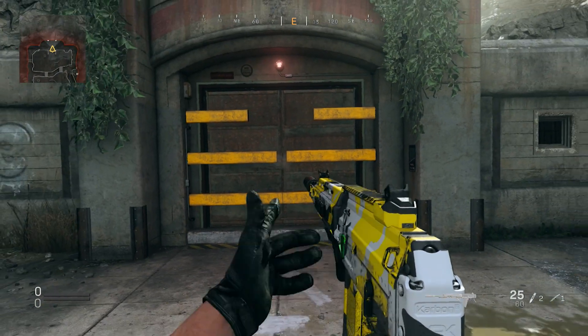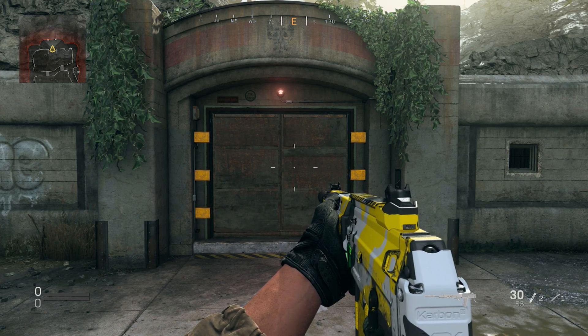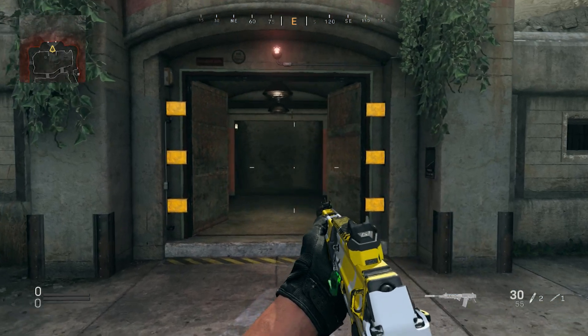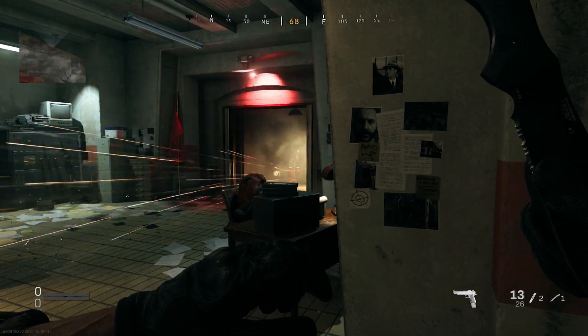What's going on guys, it's Rated here and welcome back to the channel. Today we're going to be going over this brand new easter egg that's in the brand new map for Season 4 called Trench. This is a gun fight map, but when you head into a private match you can unveil this crazy easter egg. In this video I'm going to be teaching you exactly how to unlock it and access this secret bunker.